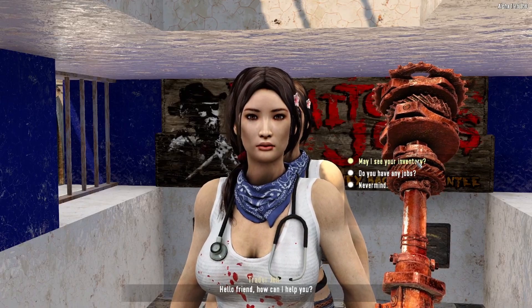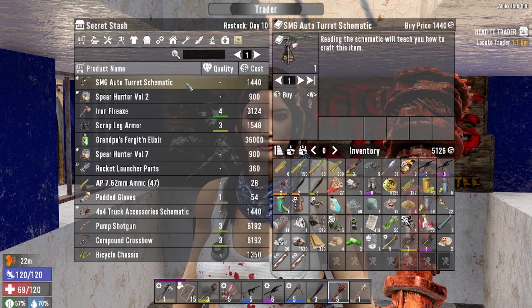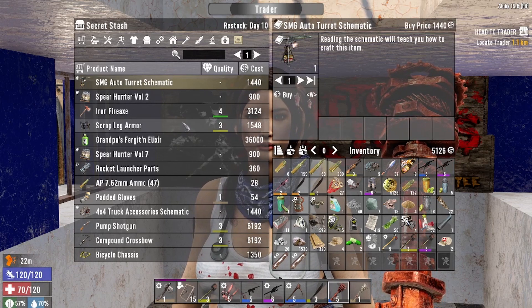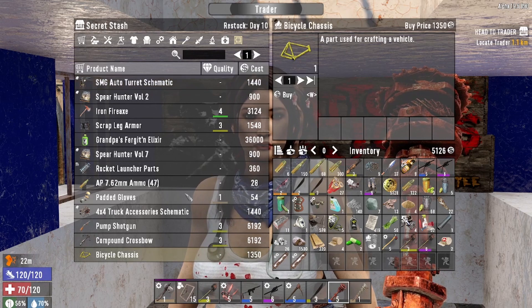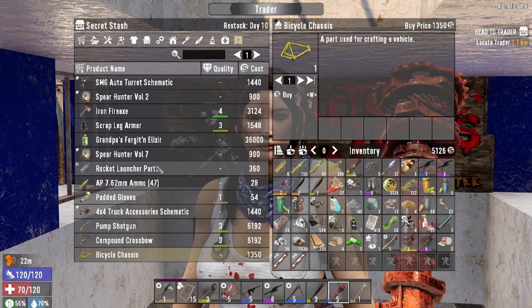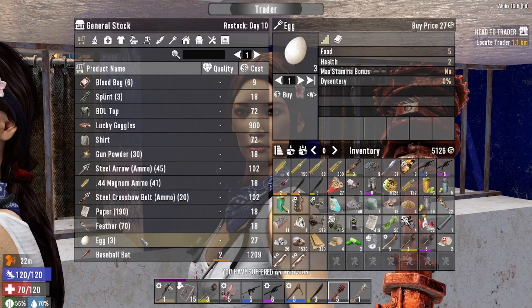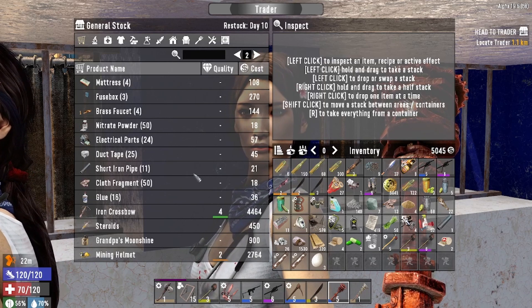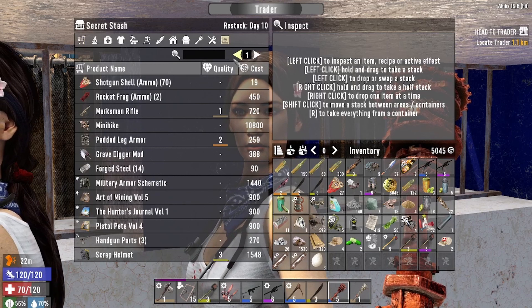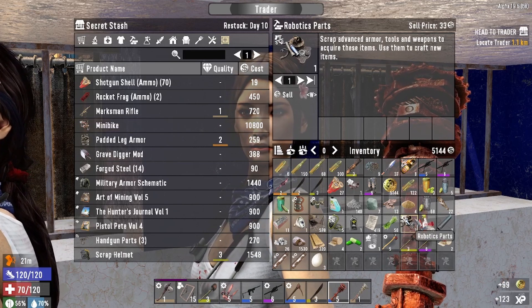Let's check out the trader's prices. I can't buy the schematic to make weapons so that doesn't do me any good. I might just buy this bicycle chassis - we got three days to figure it out. Let's see what Gen 2 has in her inventory. I'll buy those eggs, those will come in handy. What about the secret stash - a straight up mini bike? Oh shoot - yeah we're buying that mini bike, absolutely.